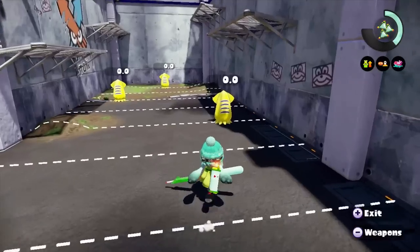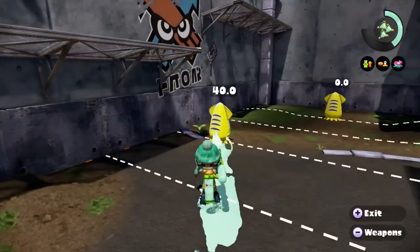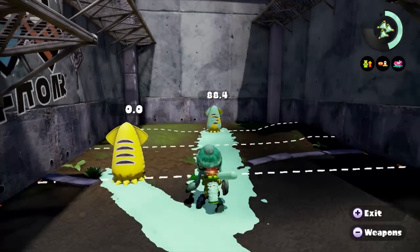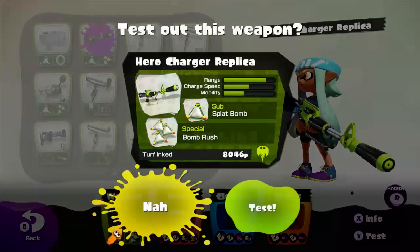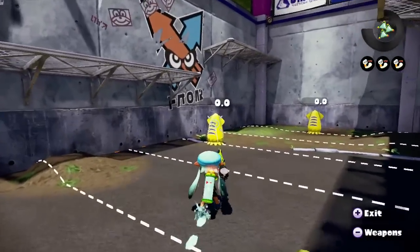The damage the Splat Charger deals when you fire an uncharged shot is 40, much like the E-Liter. Given that, you can always expect to splat someone in 3 hits minimum if your foe is right in your face. However, with damage up equipment, you can increase the damage dealt with uncharged shots to over 50 per hit, allowing you to splat in only 2 hits.